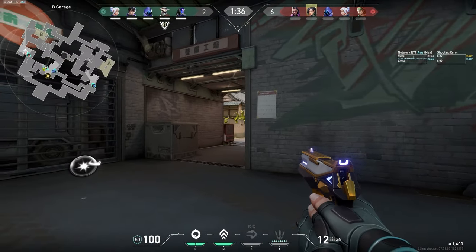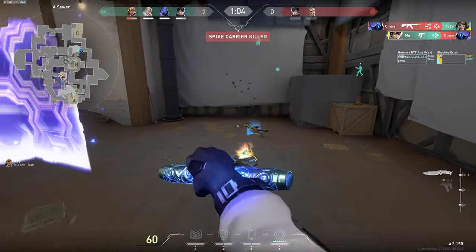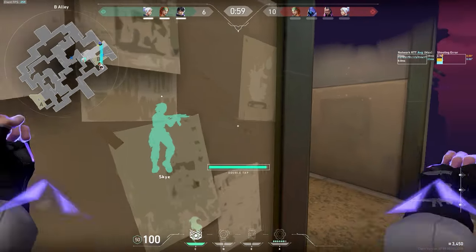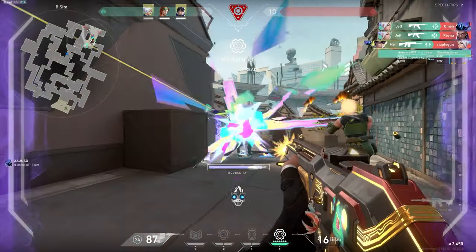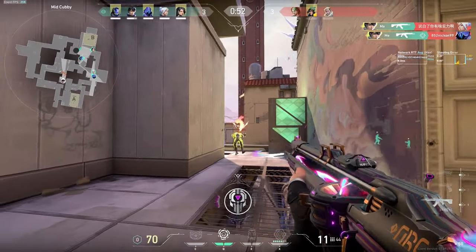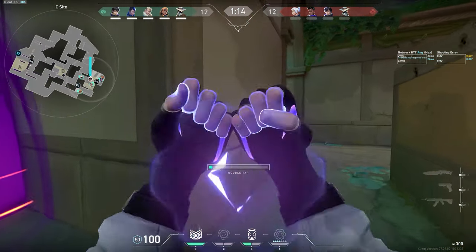Even when it's not the spike, you can use the wall to protect yourself when getting other objectives — whether that be an ultimate orb, closing a door, or picking up a better gun the enemy had. Another situation where you'll have a lot of success using Contingency is when isolating fights against two enemies. Like here, the enemy Sky can't properly swing to help the Jett. In this one, Omen can't swing to trade the Jett. And here, if I just cleared the corner properly, I would have had a free kill on the Jett with the enemy team completely unable to help her.